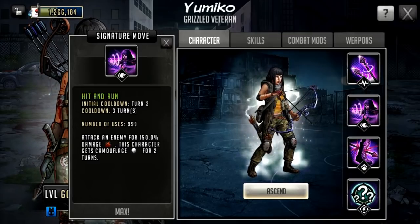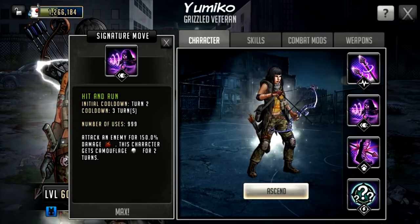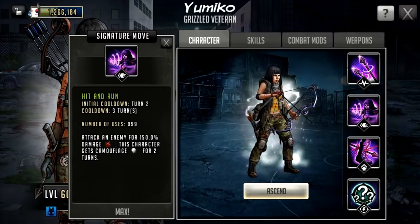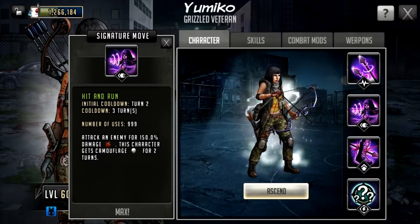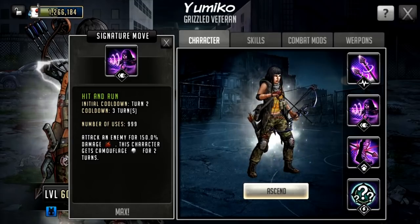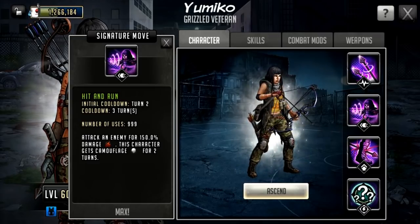A rampage weapon will also work with her signature move because it is offensive — it's called Hit and Run. Initial cooldown of turn 2, cooldown of three turns, 999 uses. Attack an enemy for 150% damage and this character gets camouflaged for two turns. That 150% damage can obviously crit, and she is going to gain 35 AP just from doing her signature move. I see the camouflage being more useful on a defense team. It's turn 2, so it's going to stop natural turn 2 rushes if someone's got 20% to self weapons. Camouflage stops untargeted damage — very powerful. If you know from Jesus in the S-Class era, this is just as powerful and it's going to protect Yumiko herself.